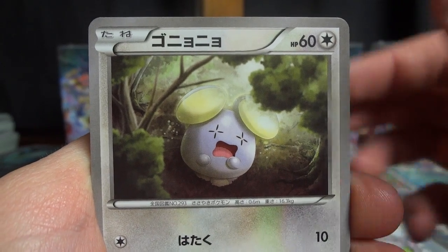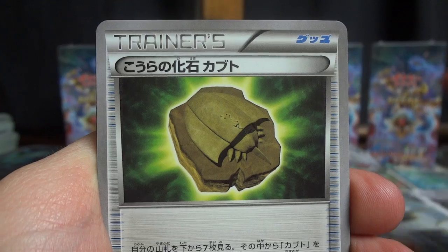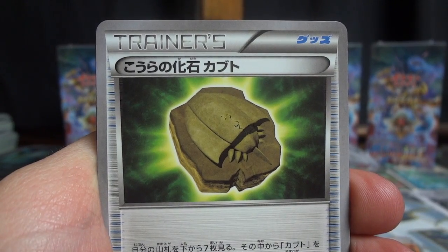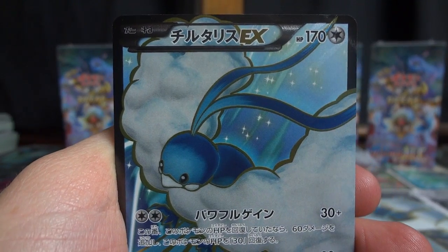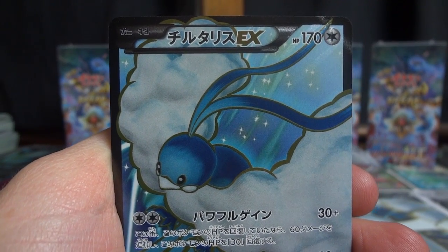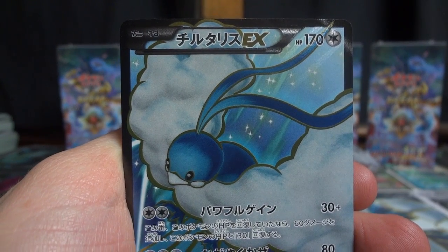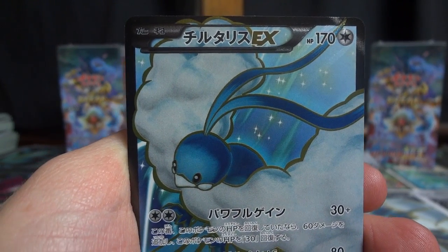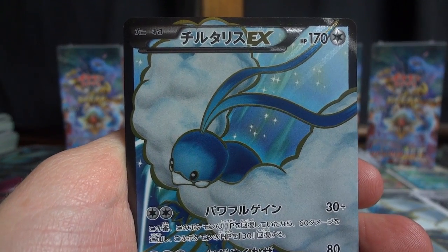Now here we have a Whismur, Pupitar, and that to me looks like a dome fossil for Kabuto. Oh my god — the firstiest of the first pack magic — first box, first pack, holy cow: Altaria EX Full Art!